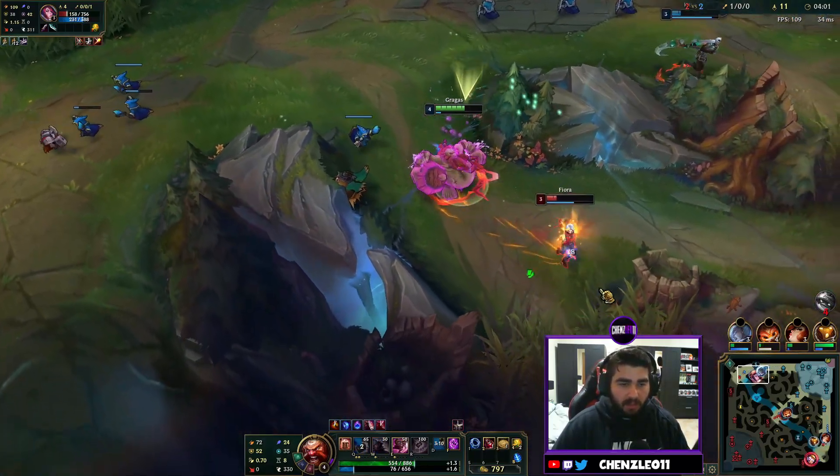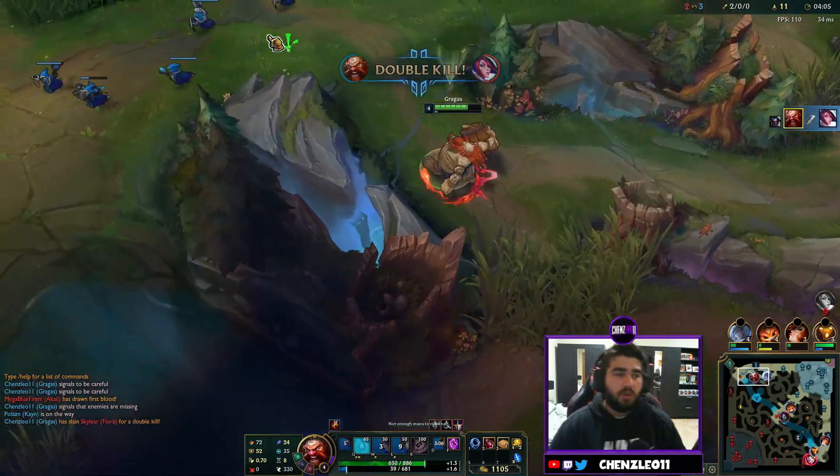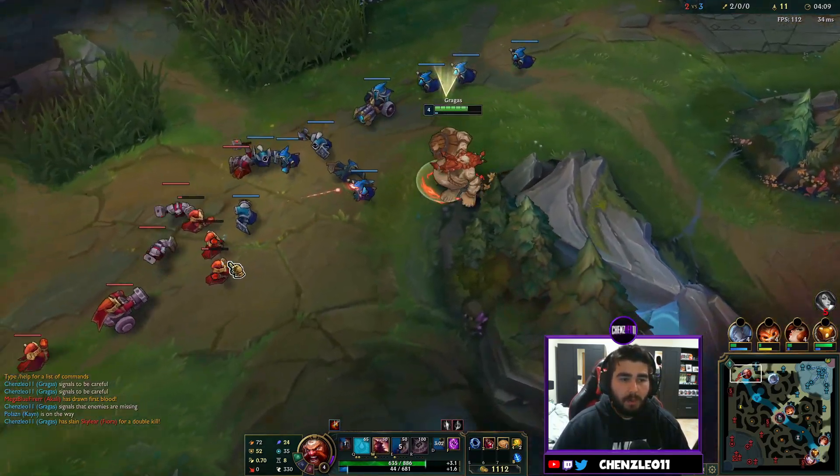We're going to get an early gank from the Rammus but our jungler comes to help. We rotate perfectly onto the Rammus — good counter gank — we pick up the Rammus, we get the belly flop, it's all over. Two kills early, it's pretty much dust for the enemy Fiora.